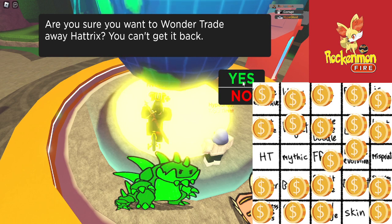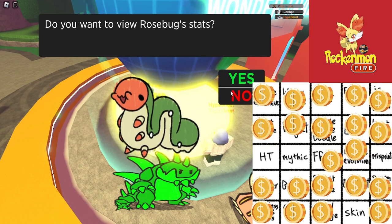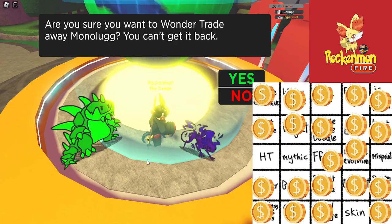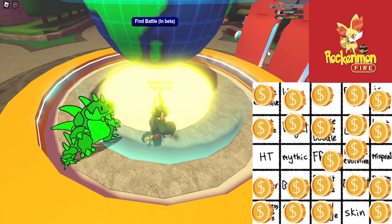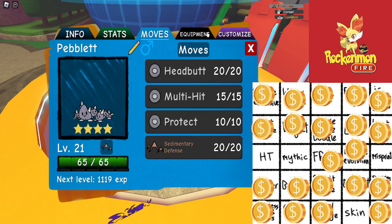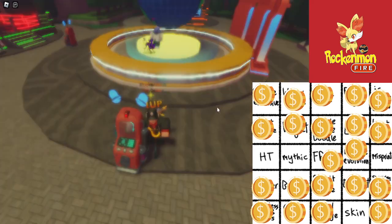Alright, next trade is a tiny splatter that I decided to add — but why not? Let's see what we get — and we get a rosebug, nice. Alright, the final trade is a green tint monologue. Let's see what we get — oh, pebble it! It's great — no. That's the final trade. Is it a big rip or just a regular rip? A medium rip.